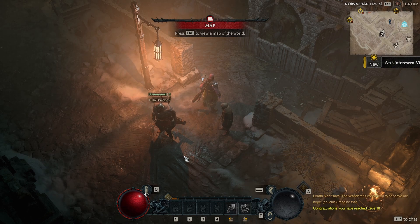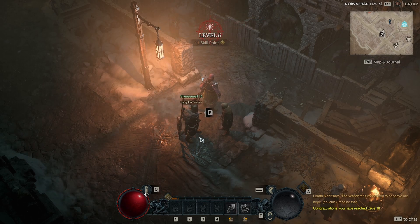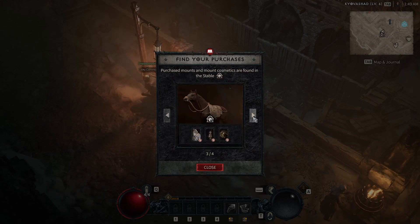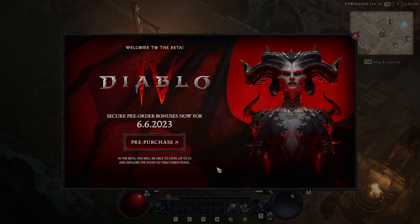Cool, alright — level 6! So I think one of the big unlocks is like a cool wolf puppy that you can wear on your back, but you have to hit level 20. I don't think I'm going to hit level 20 during the early access — I might hit it during open beta.